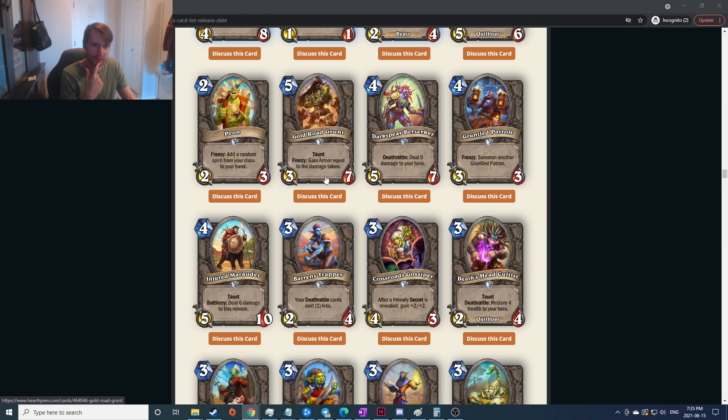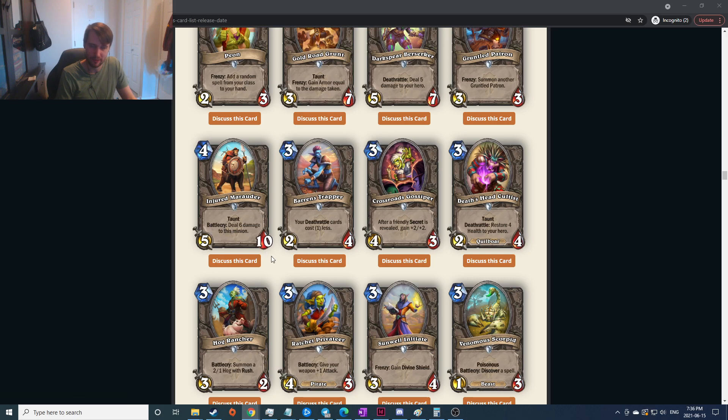Frenzy: attack a random enemy — if it goes face it's really nice, that's the only upside. Three-seven taunt — I gotta feel like that's not good in constructed. Deathrattle: deal five damage to your hero — if it gets blown up by a spell it's just horrible. Frenzy: summon another Gruntled Patron — frenzy can only proc once so you can bring in one other Patron; it's like a crappier Grim Patron. There was a lot of warrior stuff where you could get multiple one-damage hits, so I'd be curious if there's a deck that could make it work but my instinct says not great. Taunt battlecry deals six damage to this minion — similar to Injured Blademaster, probably for a Priest thing. Not sure but there's probably a spot for it in a Priest deck.